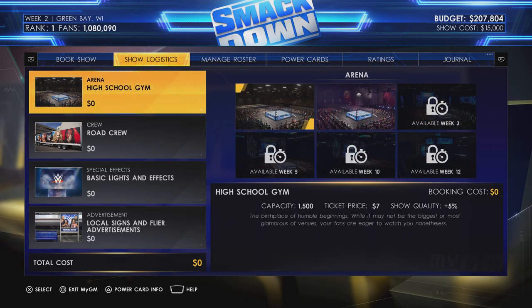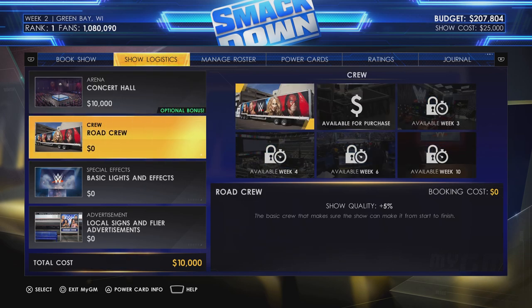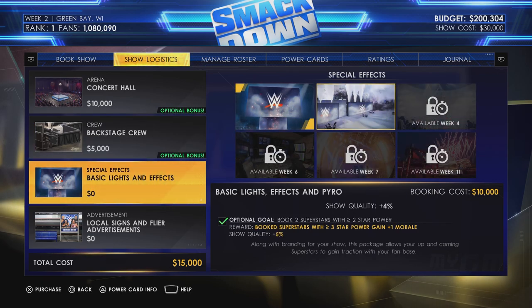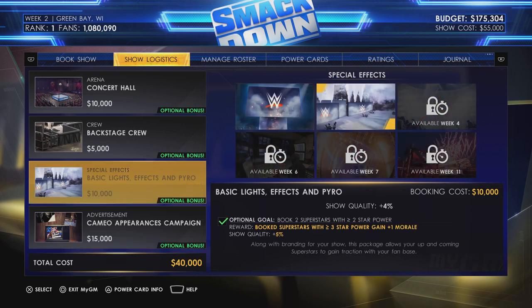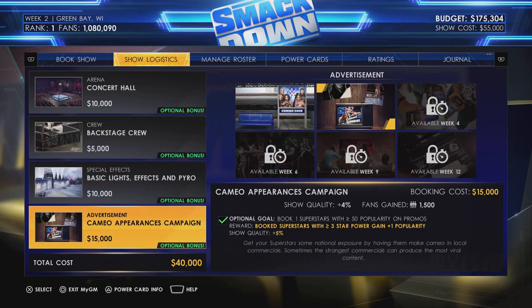Show logistics is where you advertise to fans and set ticket prices. Upgrading brings more fans into your venue — for example, 2,000 more fans, a ticket price of £8, and show quality up 4%, plus an optional goal. Booking one level-one or higher rivalry fulfils that optional bonus straight away, purchasable for $7,500, which boosts show quality and wrestler morale. I strongly suggest investing most of your money into advertisement and arena upgrades, as these increase fans gained, show quality, and overall revenue for your brand.